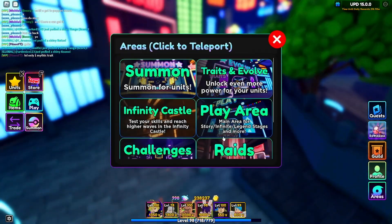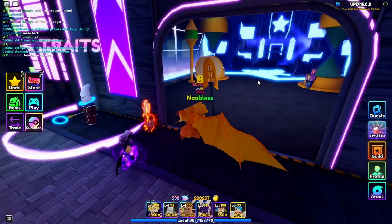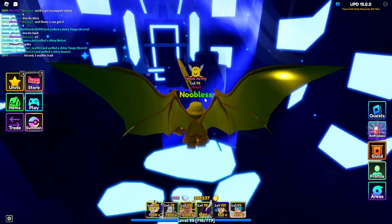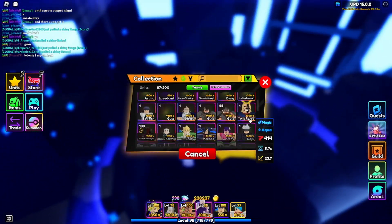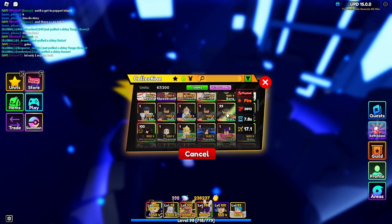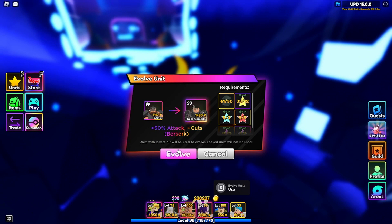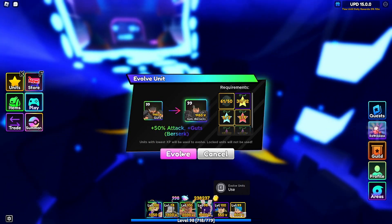To evolve Guts you'll only need 50 eggs, but to evolve Griffin you'll need a lot more - I'll show that in a different video. Let's evolve my shiny Guts right now! Here he is - evolve shiny Guts. Before we go, he gets 50 more attack plus Guts Berserk. Let's do it - three, two, one!